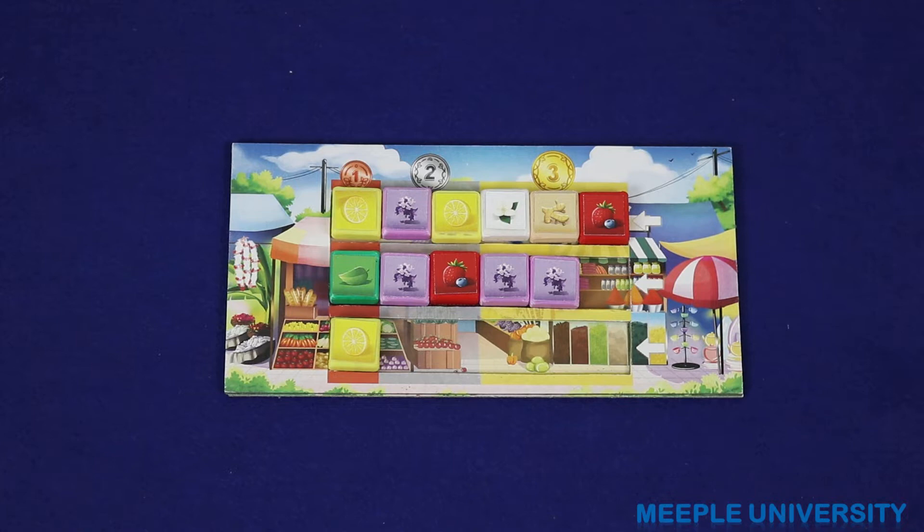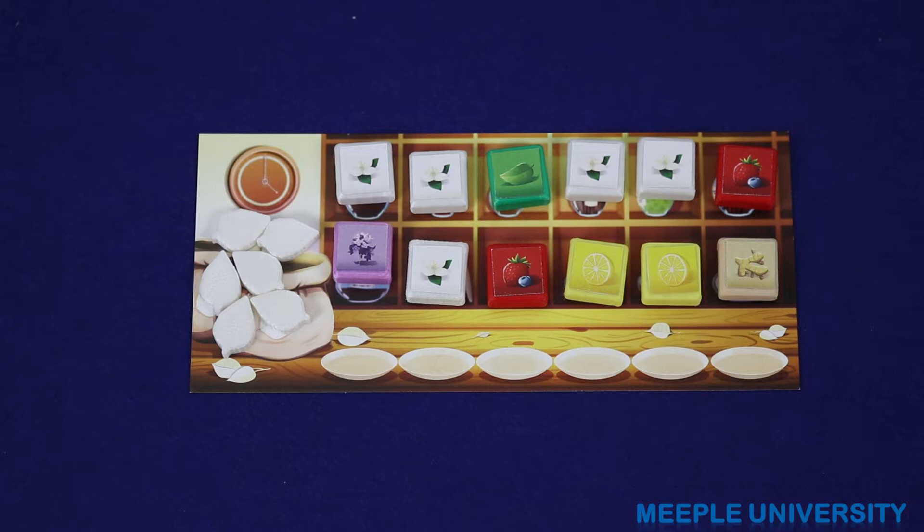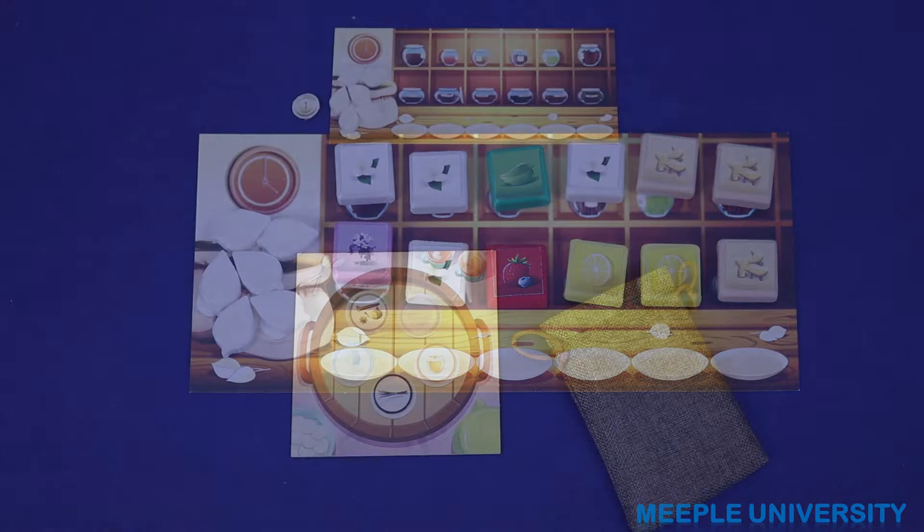Once you've completed your market action, refill the market from the bag. Each player has room for only 12 flavour tiles on his or her player board, and if the player ever purchases above 12, he or she must discard back down to 12.